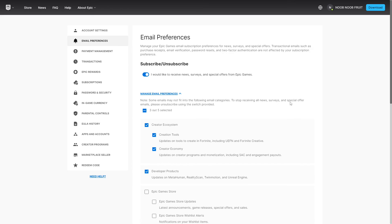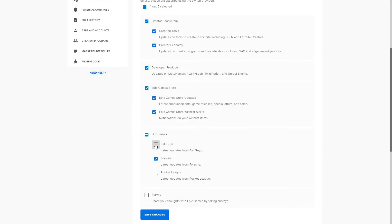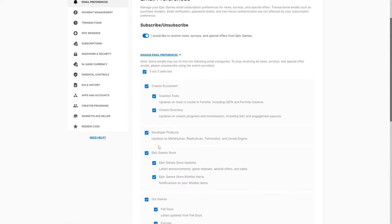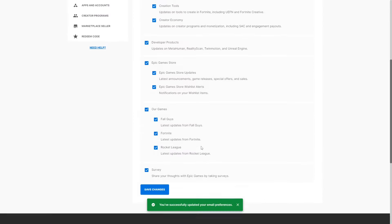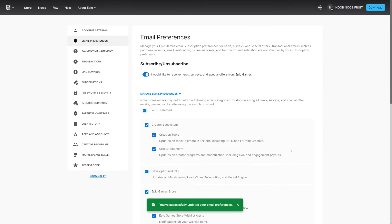Once you have everything verified, it's going to look like this. After following all the steps, the final step is to check these empty boxes right here — and you will get the back bling. Fall Guys, Rocket League, and Survey are not checked for me, so make sure all of these are checked. Then simply save the changes and within 24 hours it will give you the Sir Burr back bling. As you can see, it says 'You've successfully updated your email preferences.'